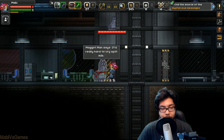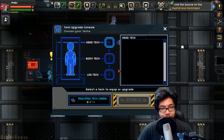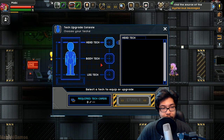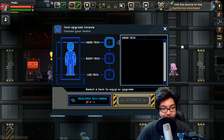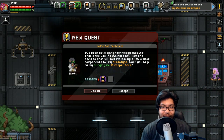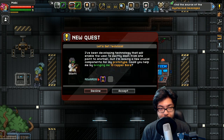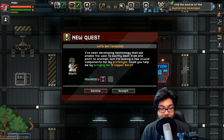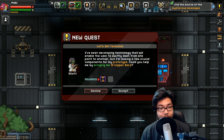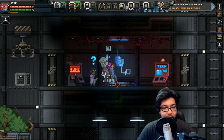All right, let's keep searching around for the thing we need. Look at that — choose your upgrades, required tech cards. We don't know any techs even though we have the chips. Oh — is this the guy? 'Let's get technical.' He says he's been developing technology to enable the user to dash swiftly from one point to another, but he needs 10 copper bars for his prototype.